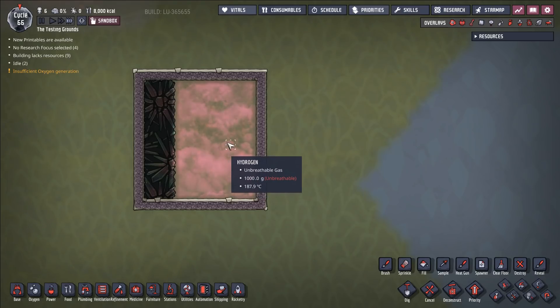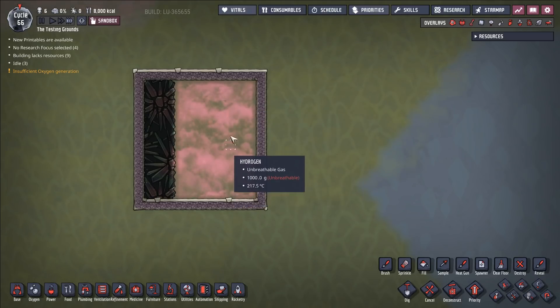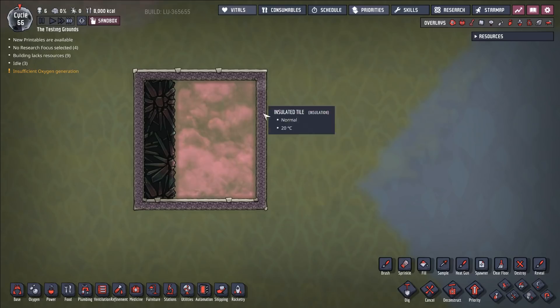we started seeing temperatures go up like this, which meant that before we could get our plastics operation up and going, we had to build a big wall of insulation